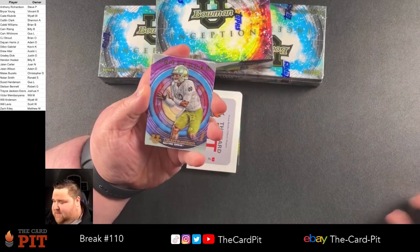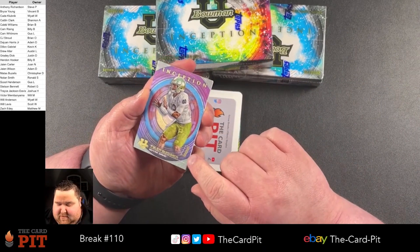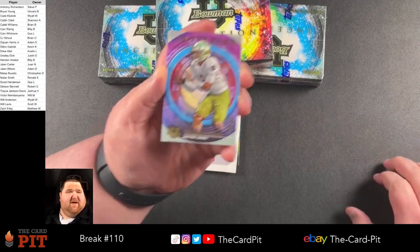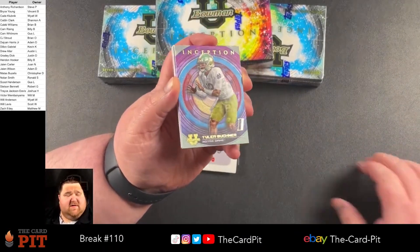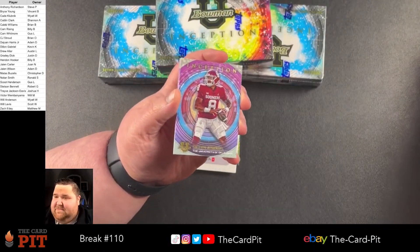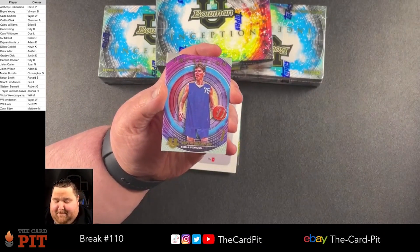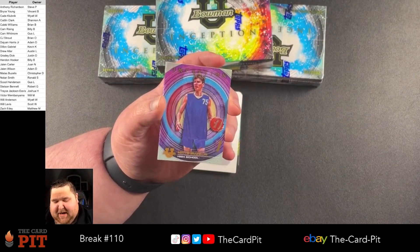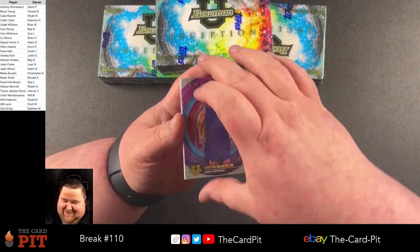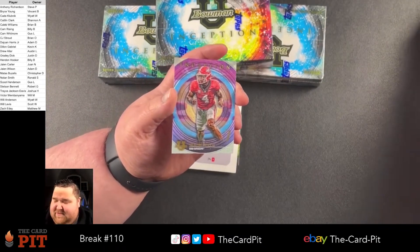We got a Tyler Buckner — going to be our first card. I believe 'initiation,' the 'I' right here, means it's like one of their first cards of some sort. Dylan Gabriel. Matt Buzzless. Obviously a lot of new names, so not super familiar with all of them. And a Nolan Smith for the Eagles.